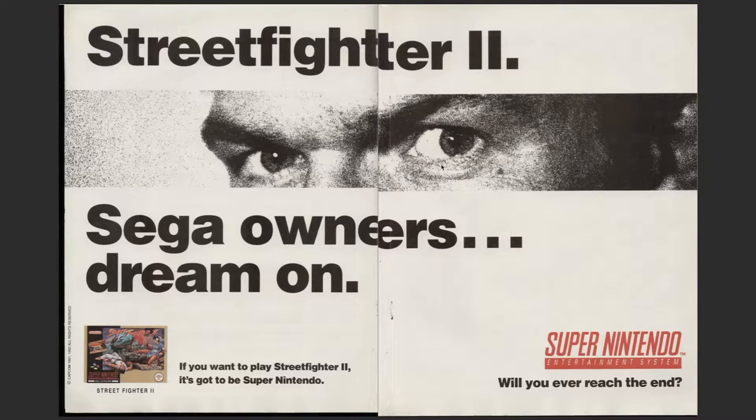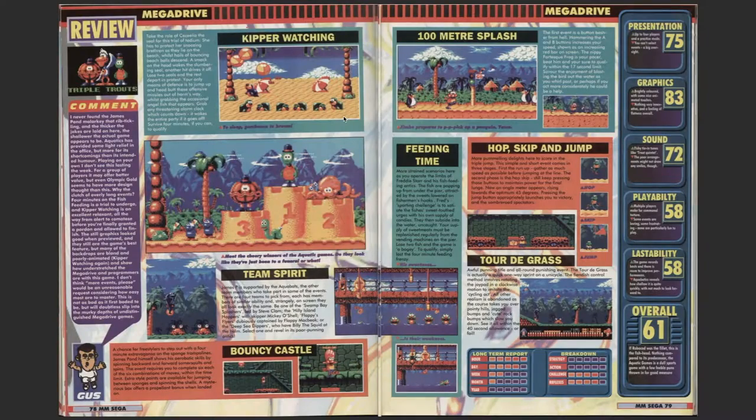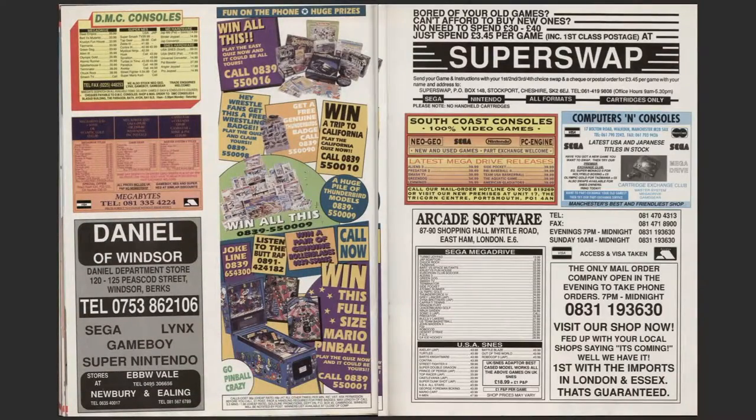Street Fighter 2, Sega Romana's Dream - yeah, we did have Street Fighter 2 on the Mega Drive in the end. If you wanted to play Street Fighter you had to be on Super Nintendo - it's normally the other way around: Sega does what Nintendo wouldn't. Aquatic Games gave 61 percent. Getting more adverts, mainly just adverts trying to win stuff.